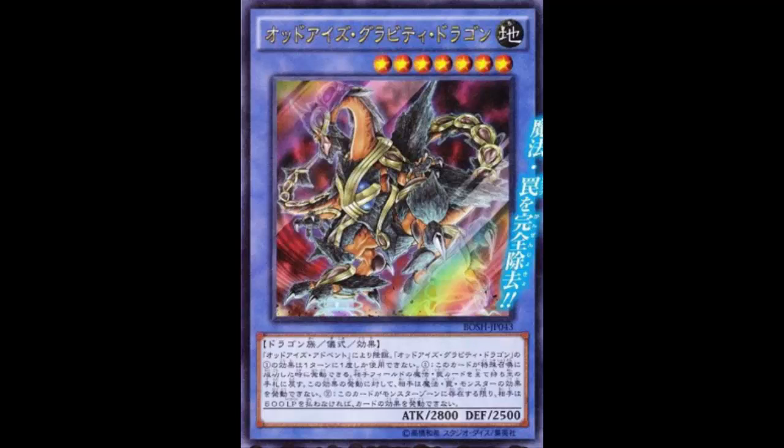This card has a lot going for it. It's level 7, has synergy with Flare, and its ritual spell works with Red-Eyes too, so I can definitely see splashing this into the Red-Eyes deck. Tell me what you guys think about Gravity Dragon in the comments below. Odd-Eyes keeps getting everything — it's the main character's card just showing it can do everything. Thanks for watching!